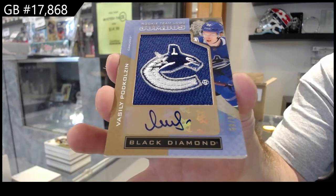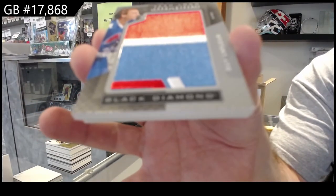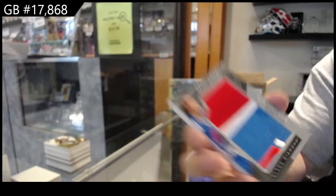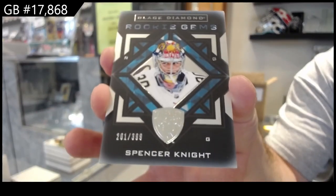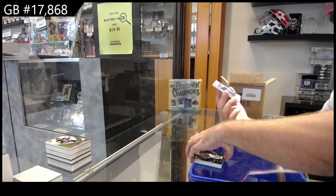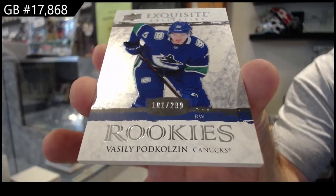Very nice — Jeff, the Crosby, Pod Colson. We've got a team logo Jumbos Quebec Nordiques, Gil Perreault, Colorado Avalanche. Rookie gems Spencer Knight. And to finish off, another 299 rookie Pod Colson — there she goes, 299.